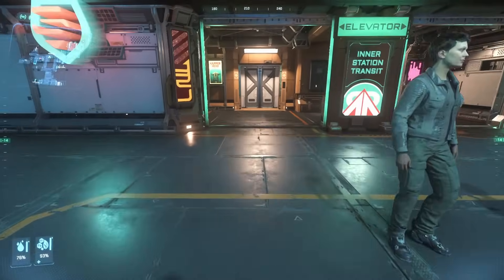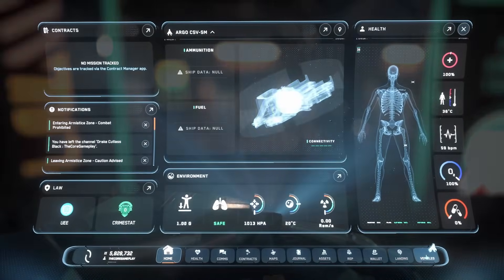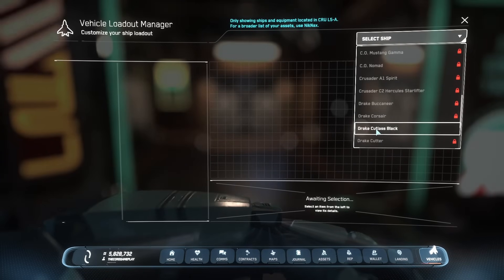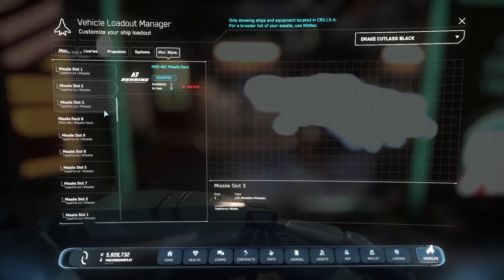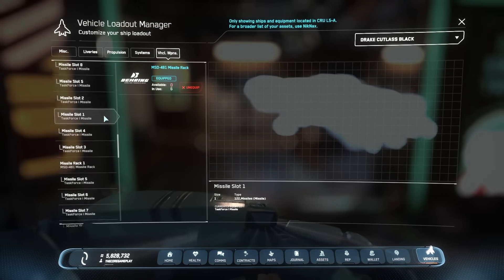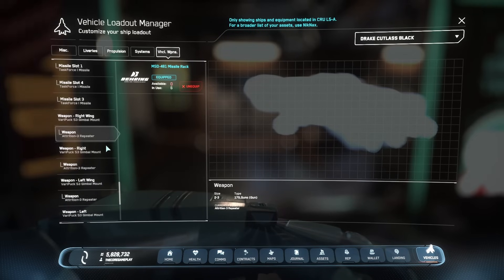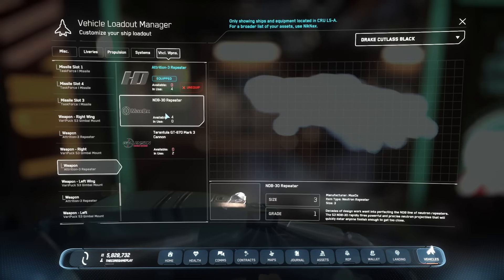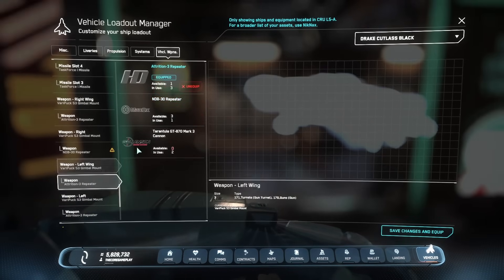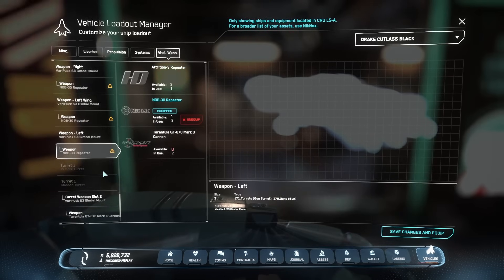Now I'm quickly going to customize my ship. Just hit F1, then go to Vehicles and select our Cutlass Black — I stored my ship before I came here. Go to Vehicles and look for our weapons. At the moment I have Attritions equipped, but they're a little too slow for combat. They do more damage, but the projectile velocity is slower. So we're just going to equip the NDBs. I'll keep it gimbaled — sometimes it's nice to have, but you don't always have to use it.